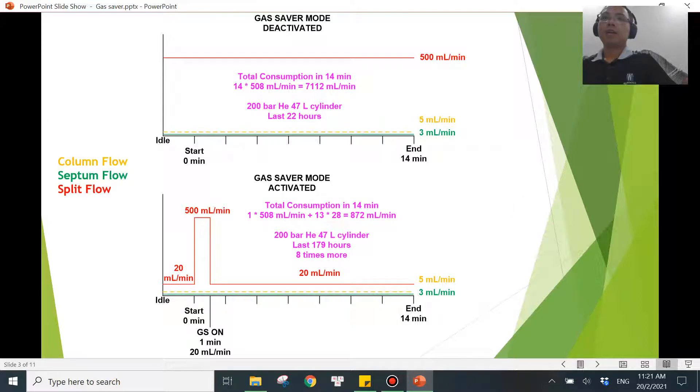Let's put ourselves in this situation: if we have no gas saver mode at all, the total consumption is 500 mL/min for the split flow, 5 mL/min for the column flow, and 3 mL/min for the septum flow — a total of 508 mL/min. That means one helium cylinder will last you for 22 hours.